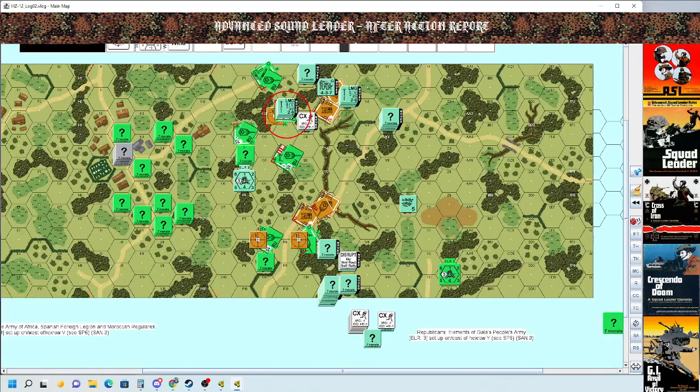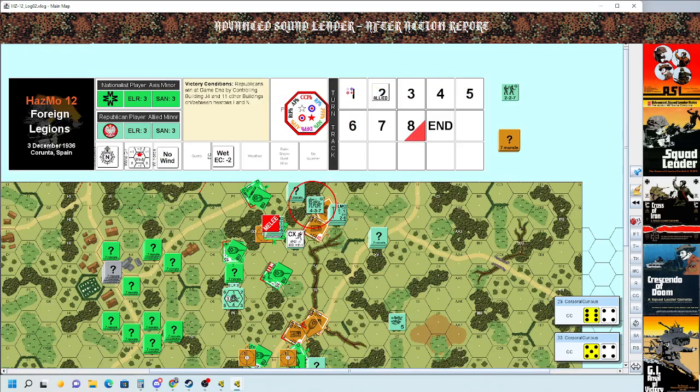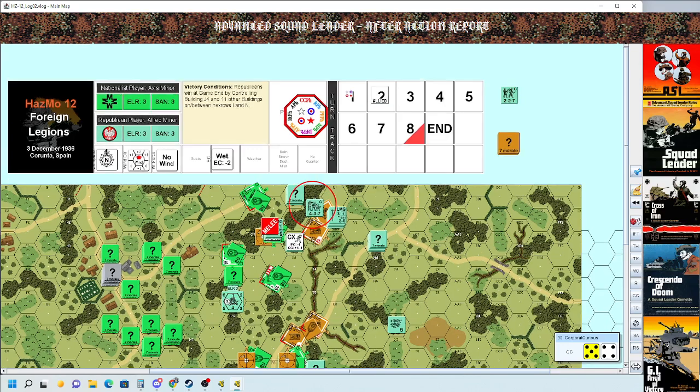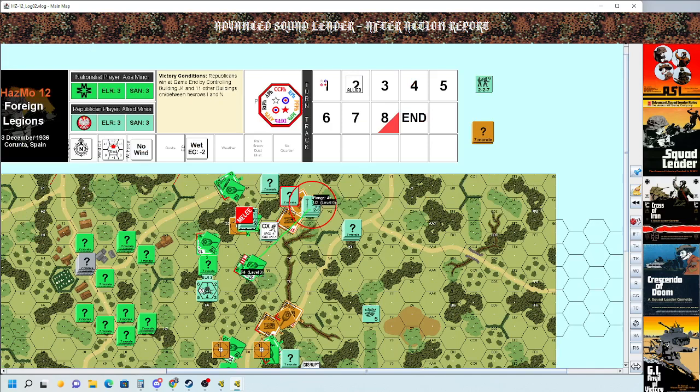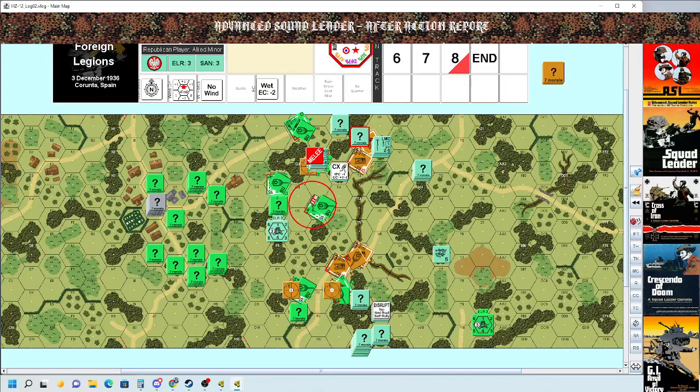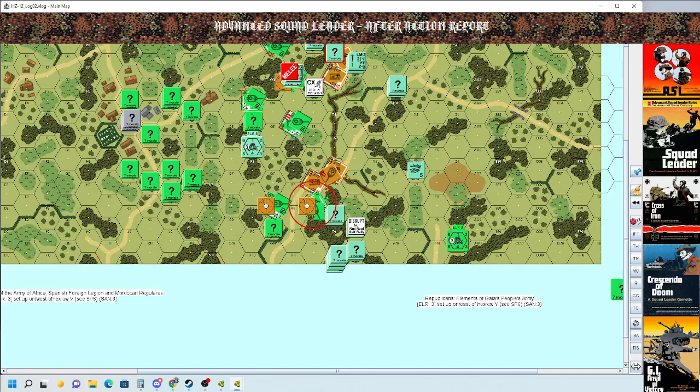I could not have expected my forces to go any further in two player turns, so we're managing our expectations. Rolling task checks to engage some tanks in close combat — some units advanced into close combat right here. We rolled high numbers so we're locked in melee — the infantry is not a tank. At the end of your close combat phase, always check for concealment gain — it's very important.